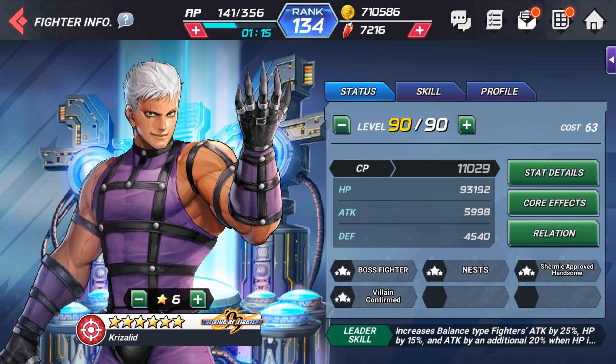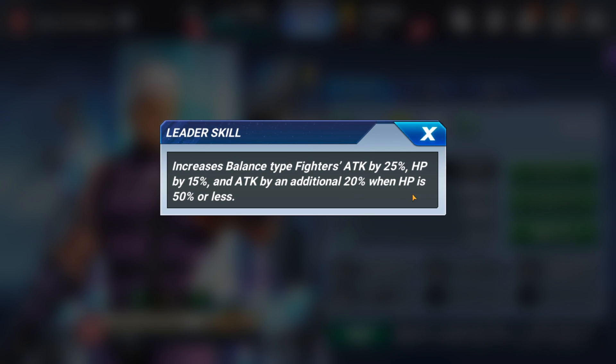Alright, so here's your boy here. We're going to jump straight into his leader skill. He increases balance type fighter's attack by 25%, HP by 15%, and attack by an additional 20% when HP is 50% or less. So if he's got less than 50% HP, he's going to have a buttload of attack.